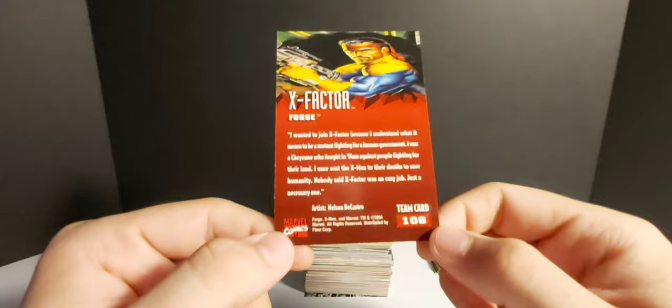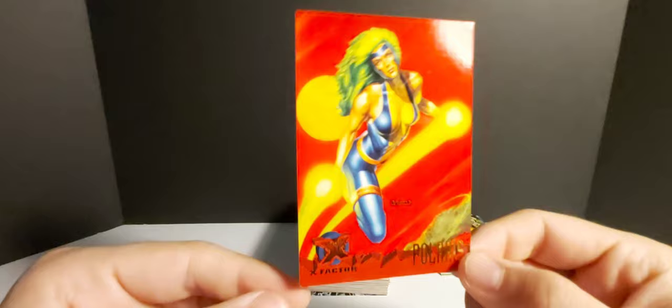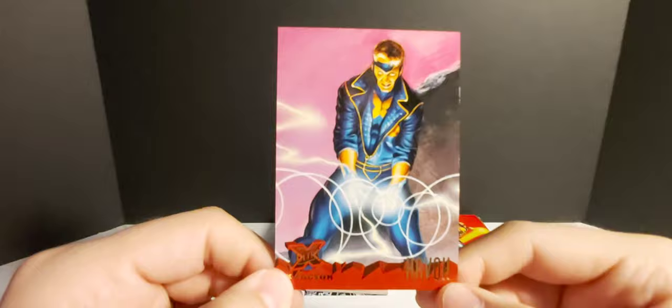We got Havoc — that's a pretty cool picture of him. There's just something about these cards. When I saw them on Facebook Marketplace I had to have them, especially when it said complete set for only 40 bucks — I thought why not. Iceman Gold Team — I think I remember having this one. 'Most powerful and underrated member of our team' — some high praise there from Professor X maybe. And here's Professor X again on a Gold Team card. Artist Boris Vallejo.